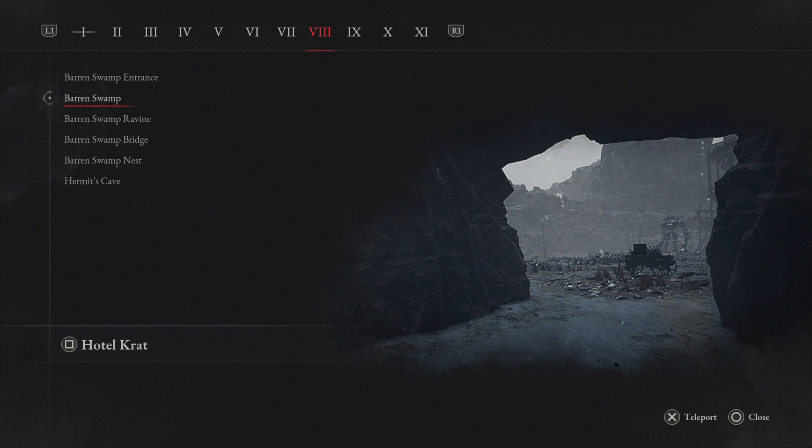What's up everybody and welcome to another video about Lies of P. Today I will show you the spot for some mid-game Ergo farming — 1000 Ergos every round, around 4000 every minute. Isn't that great?